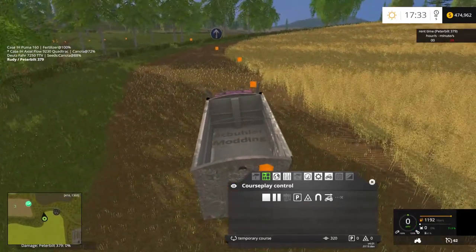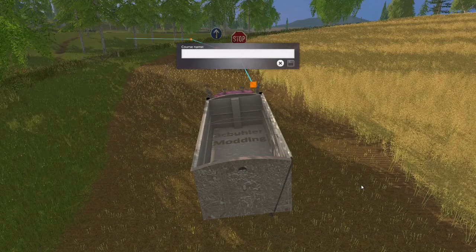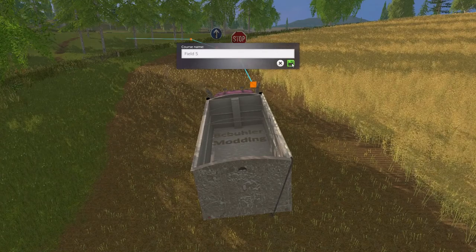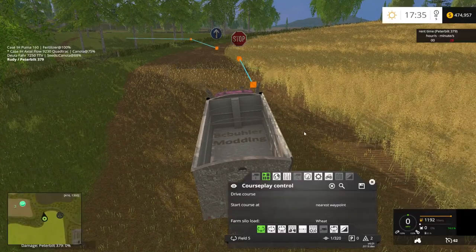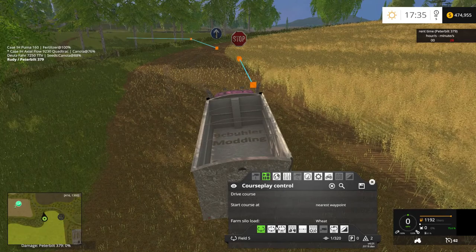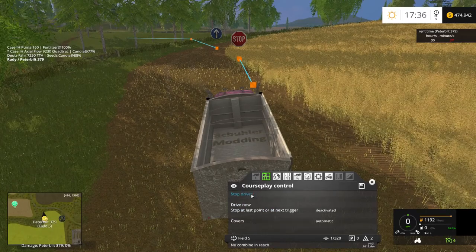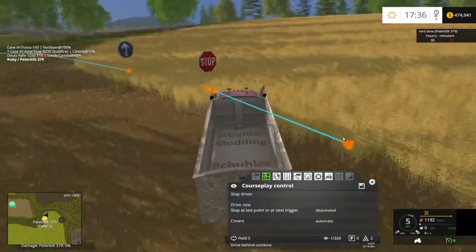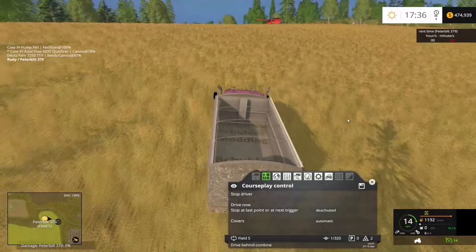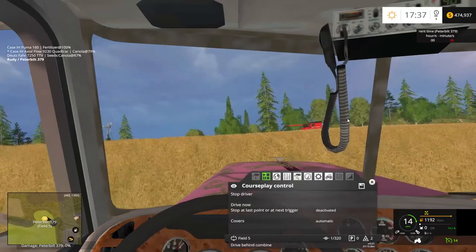Let's stop this thing right here — this is field 5, isn't it? I'm just going to call it field 5. We don't own it, so I'm not going to set up an overload station. I chose the wrong thing — I should have chosen the combi route. I'll do that now. There he goes — go to town! I don't know if this truck gets dirty or if it's just always dirty. I think it's always dirty.